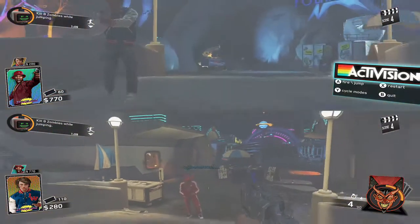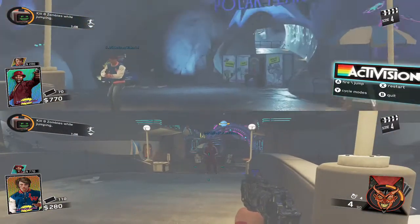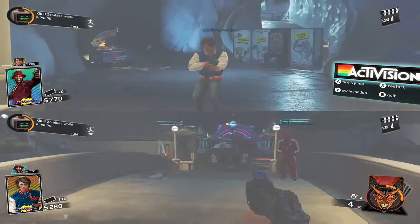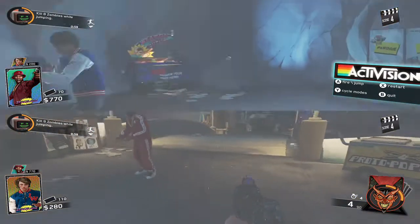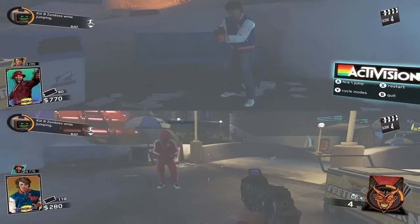You press X to start playing the game, and as you press X, you need to back up into the portal. Then you should come out of the portal, and if you did it right, you'll look like this.